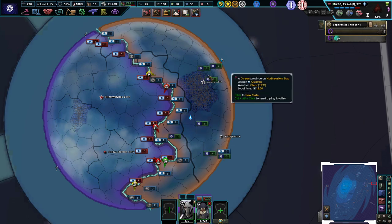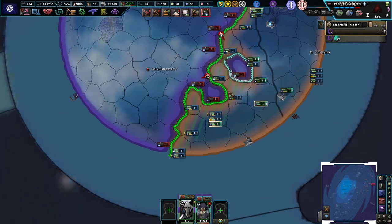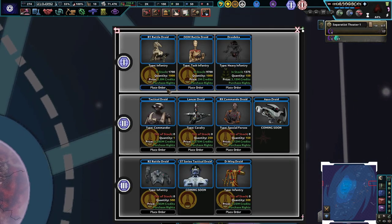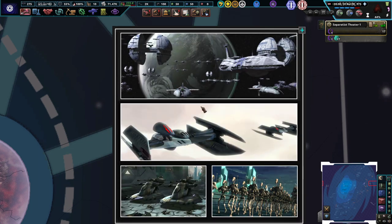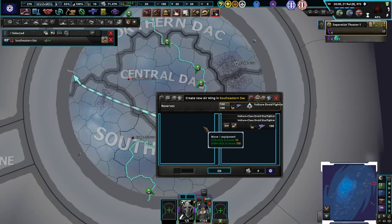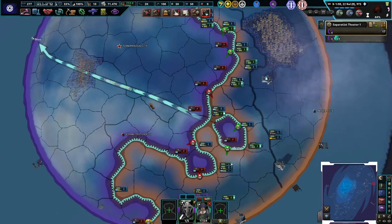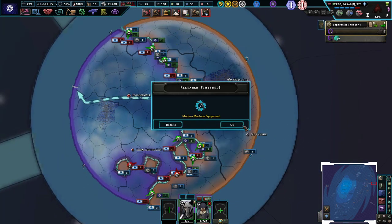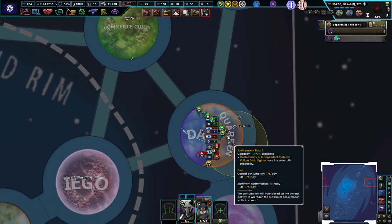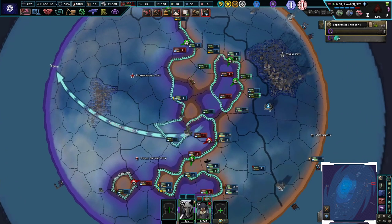Yeah — it's instantaneous, them getting over here. That's okay for us. Move our units into position. Can we buy more battle droids? Yes, we can buy a thousand more. Do we have any aircraft? Yes we do — buy a couple of fighters. Deploy these guys now. Get a little bit of air superiority over the planet. I do like that planets are kind of whole areas — it's not like some other Star Wars games where the whole planet is just one sector.